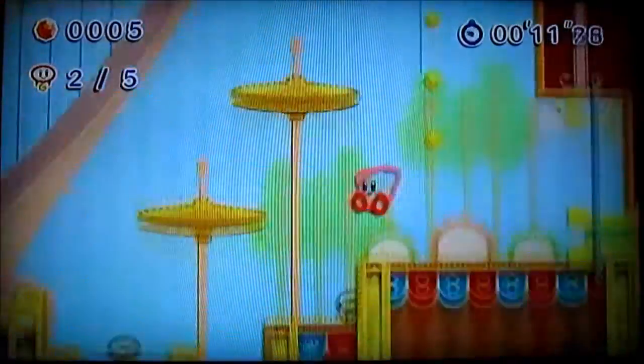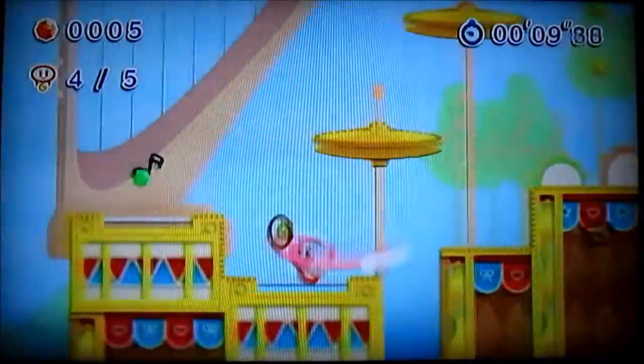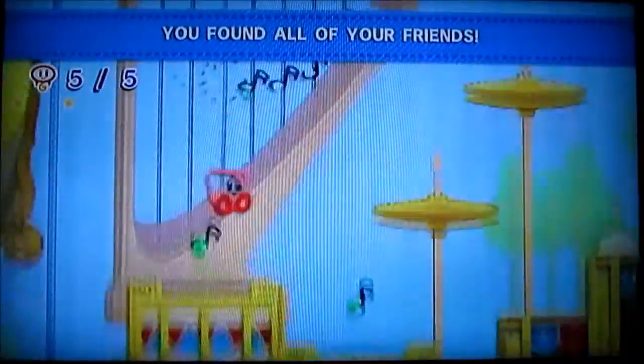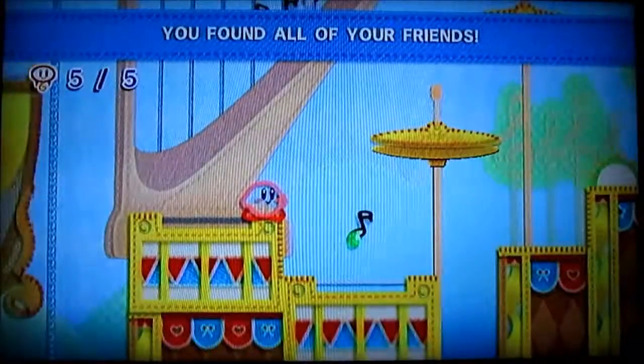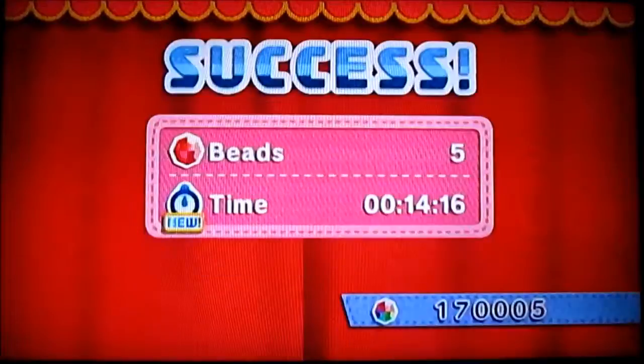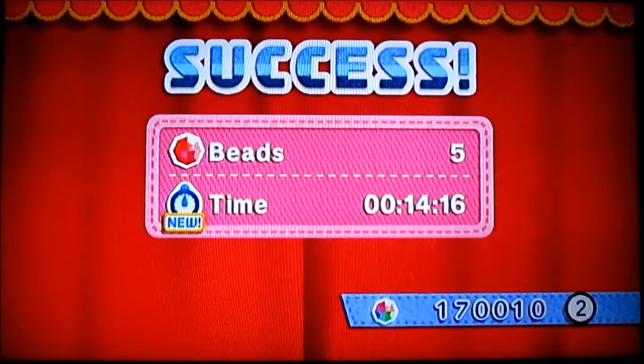In this one, you have to find Zeke's buddies under like 30 seconds or whatever, and if you don't do it before the timer runs out — and I did that with just 5 seconds to spare — if you don't do it before the timer runs out, you're going to fail and you've got to start all over, and it gets really annoying.